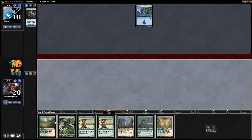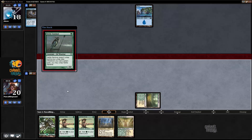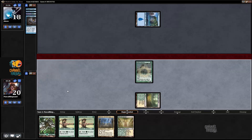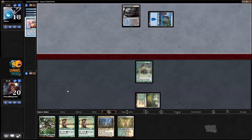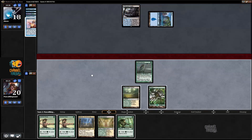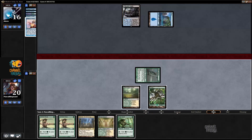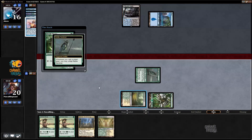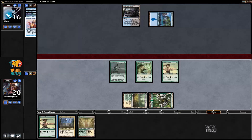No turn-one cantrip for him. I'm going to play Nettle Sentinel — gets in for more damage. He plays Thought Scour on himself into Slide of Hand — so he did have a cantrip. Hopefully it misses his second land. He does not attack. I get to play two elves and pass.